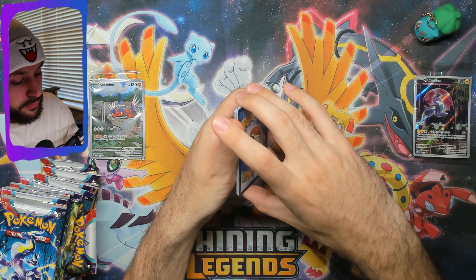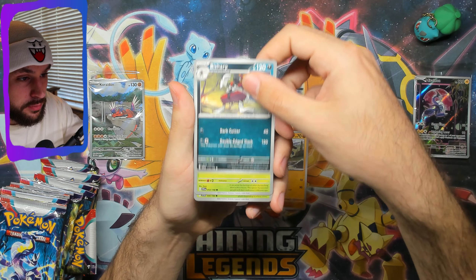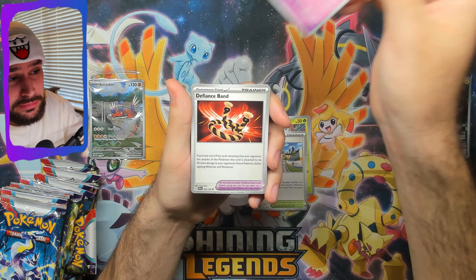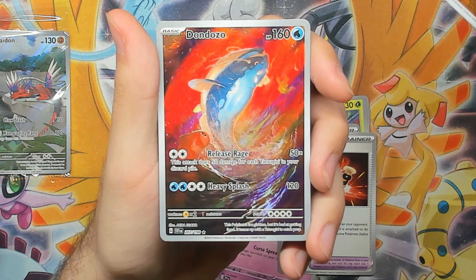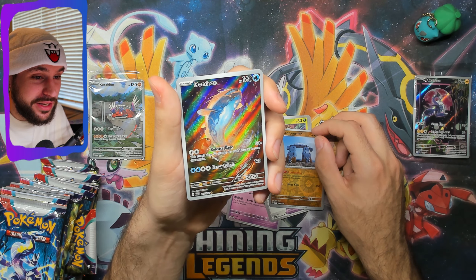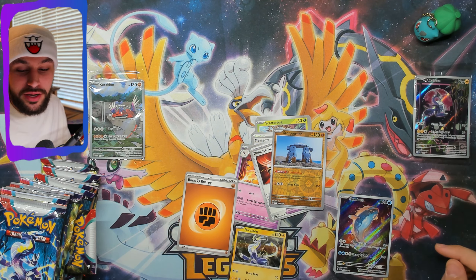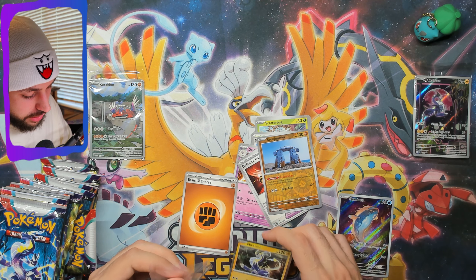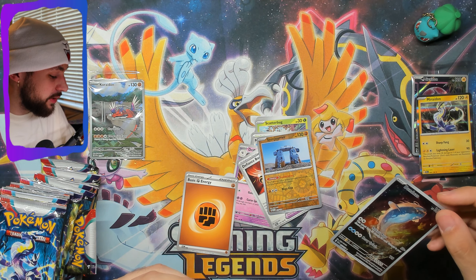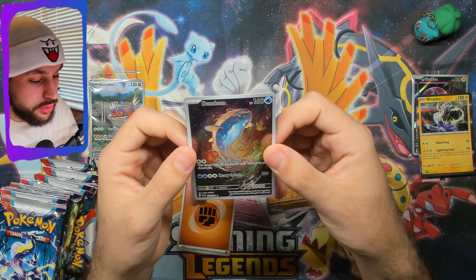Code card! If you can hear some barking in the background, it's my neighbor's dog. We got Sharp, Go, Scatterbug — massive, goes up — Drifblim, Defiance Band reverse, Stonjourner. Off rip we are getting an illustration rare — Dawn of Dondozo! Not my favorite from the set, but a sick card art nonetheless. And there's a Miraidon on the back — he had to let us know he was here. Dondozo right off the bat, a full illustration rare — that is gorgeous.